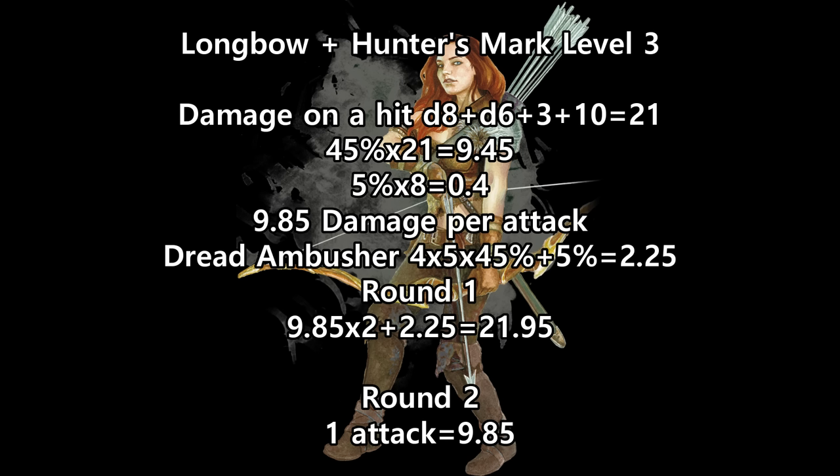Now our Hunter's Mark Ranger. And we'll use Sharpshooter here, because the minus 5 to hit plus 7 damage is definitely worth it at this point. We're going to add a d6 from Hunter's Mark, but we won't be using Favored Foe, because it requires concentration, and we're going to be concentrating already. So our chance to hit drops to 45%, but our average damage on a hit increases to 21. That's 9.45 damage per hit, plus 0.4 from criticals, or 9.85. On round 1, that's 19.7, plus 2.25 from Dread Ambusher, and we're up to 21.95.